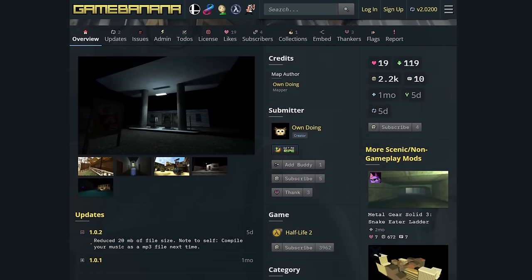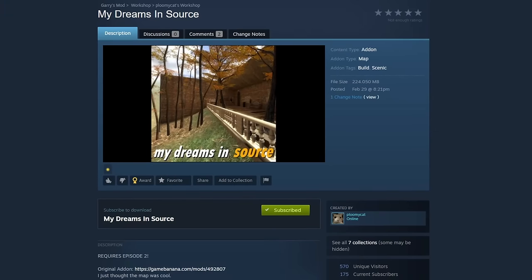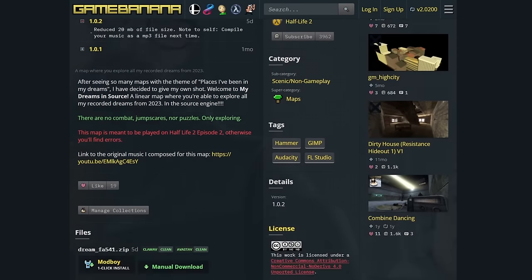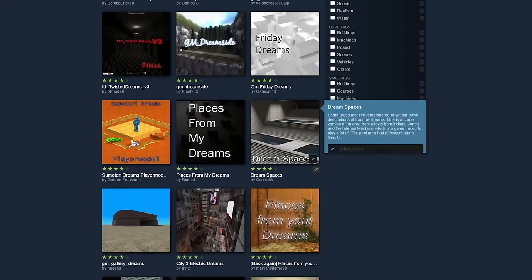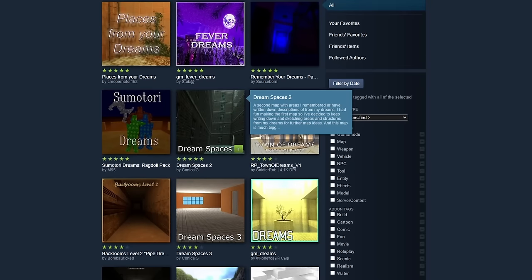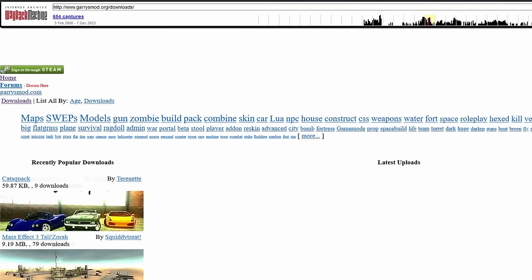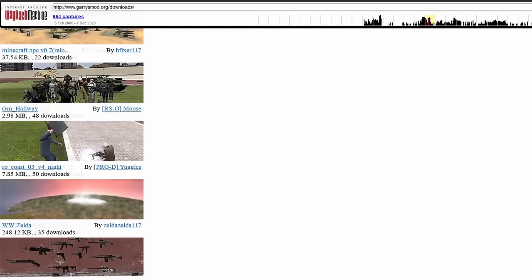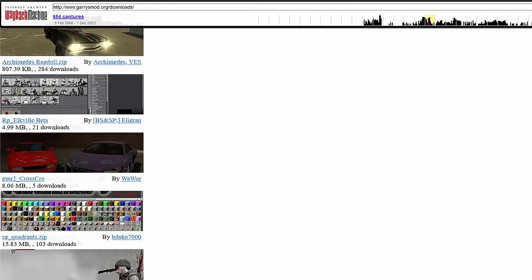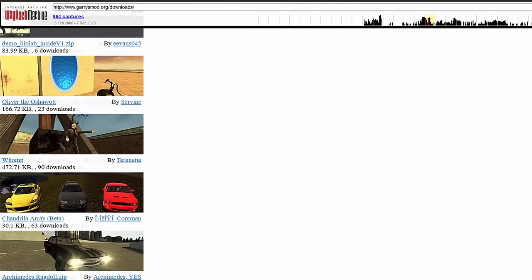The next map we're delving into is called GM_Dreams, or My Dreams in Source - originally done by own doing and re-uploaded to the workshop by PlumieCat. This is actually a pretty new map; as of writing this it only came out a month or so ago. Surreal dreamscapes hot off the presses. There's actually a fairly prevalent scene on the workshop of users mapping their dreams in-game. This trend actually goes back to the days of Garrysmod.org, where one could find a hefty bulk of user-made content for GMod before the days of the Steam Workshop. The website is gone now - it just redirects you to the workshop. It's too bad, since there was a lot of content uploaded there every day. I remember coming home from school and checking that website for new stuff. There's still loads of stuff that's probably just gone forever now.